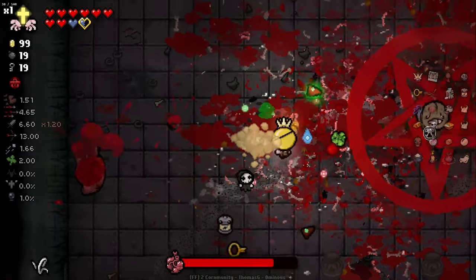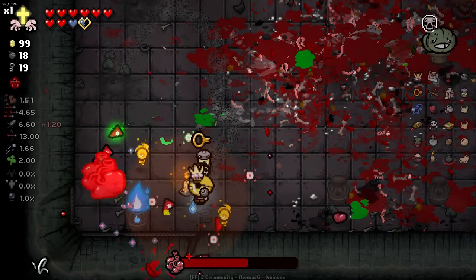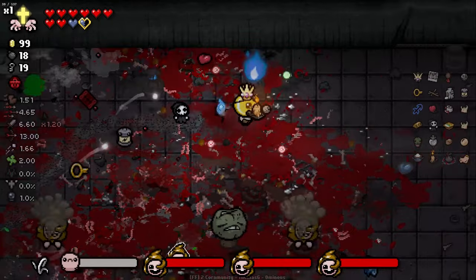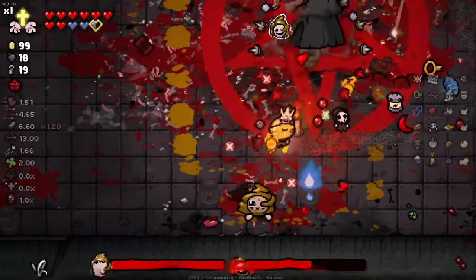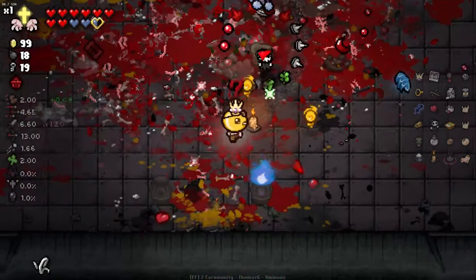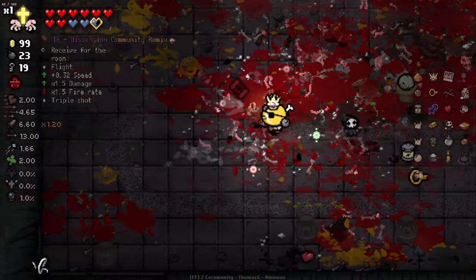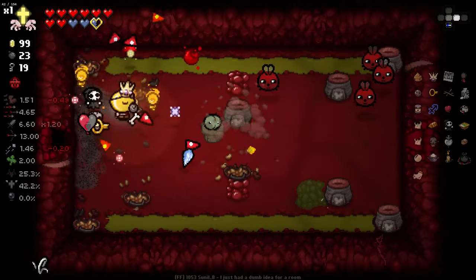Sometimes we create just these absolutely perfect pentagrams - that is one of them. That was a really fun boss rush. We're still sitting at 1.5 speed - sadly we didn't get the flight we were hoping for. Just creating the just-the-right-size pentagram to absolutely demolish - it takes the right sort of room, it takes the right sort of enemy. But if you can make it work, boy does it feel good to see.